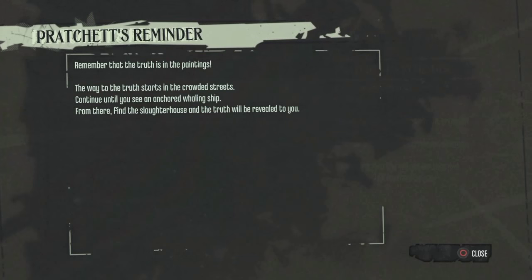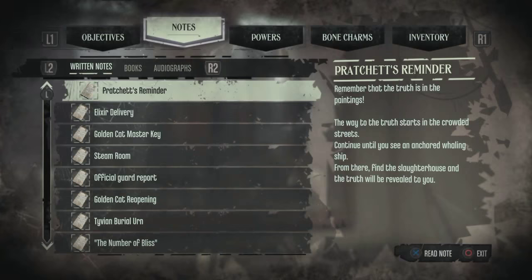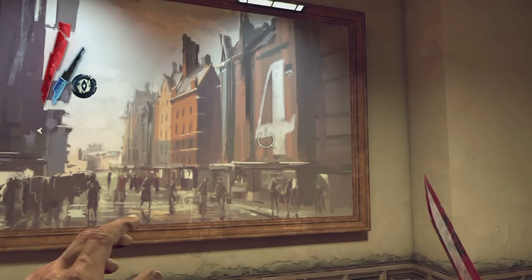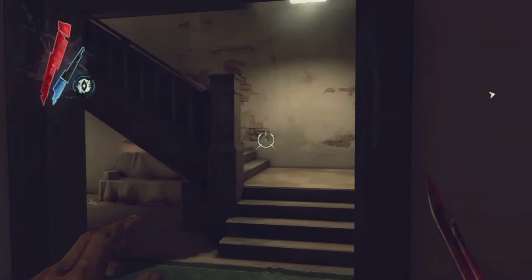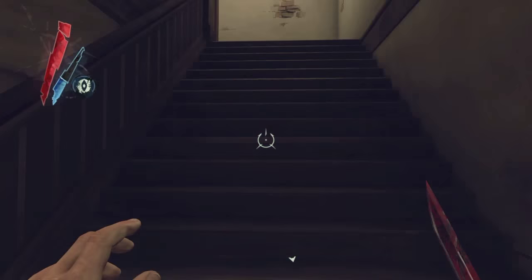How do? It's Villas Hutch here and I'm going to show you how to open Pratchett's safe in Dishonored. Now this is the definitive edition, but it's still Dishonored. You'll notice me open my notes, which is found in front of the safe upstairs, and it tells you to look at three pictures.